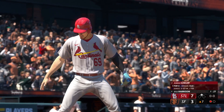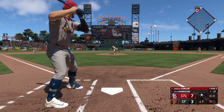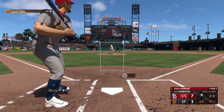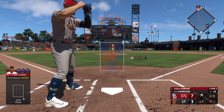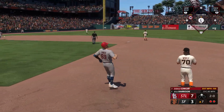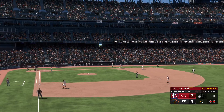Top of the seventh, runner on second, one away - five for ten on the series with a home run and two RBIs. Kyle Harrison still on the mound. First pitch inside slider really took off there, one and oh. Second pitch low but near the outside corner, two and oh. Third pitch - deep into left field... he caught it on the warning track, just short of the wall! It did advance the runner from second to third. 106 off the bat and still couldn't get it over the fence - that's a bummer.